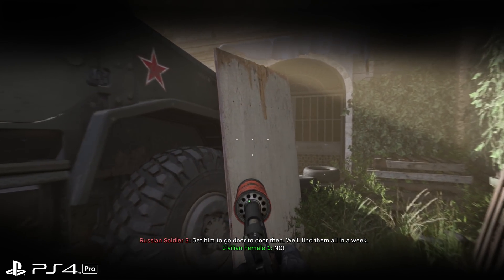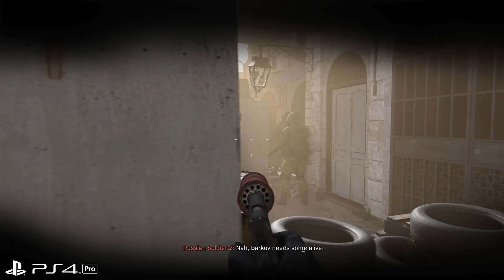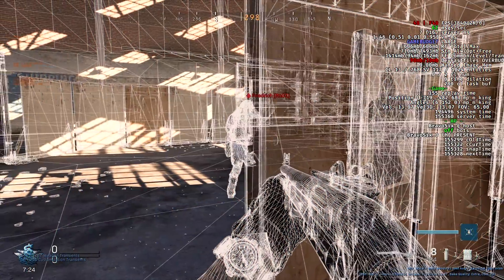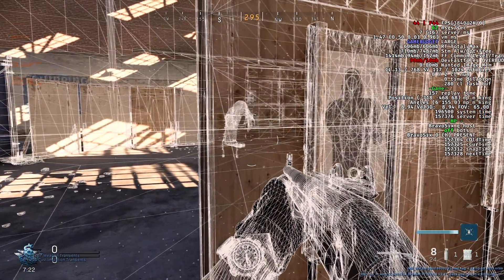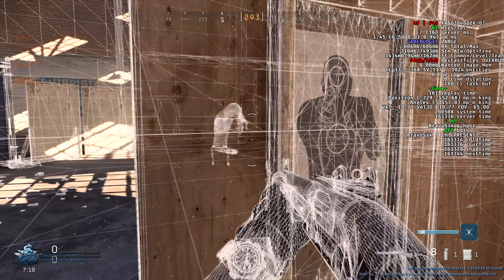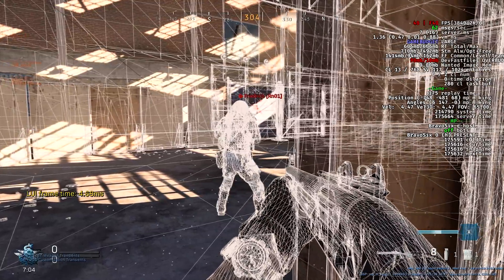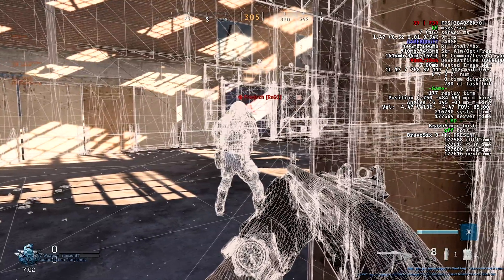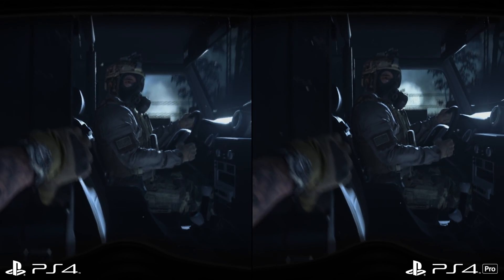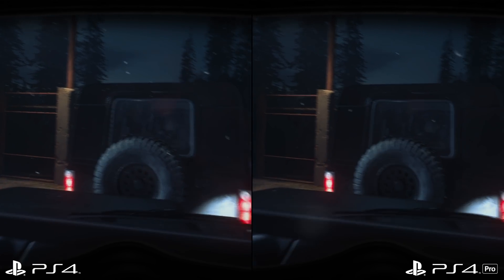Call of Duty Modern Warfare is easily the best-looking Call of Duty quality to date, and you really get the sense it's an engine designed to scale — the fog, the night vision goggle tech, the way geometry culls based on your perception of the scene. Going to a direct comparison between PS4 and PS4 Pro, there's not a huge amount between them in terms of core visuals. For parity's sake, much of the image is kept consistent, but there are definitely parts that are dialed down on base PS4.